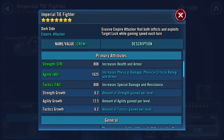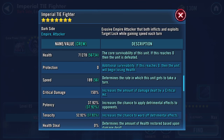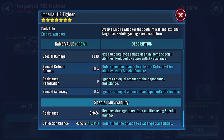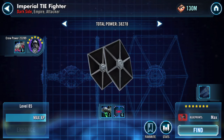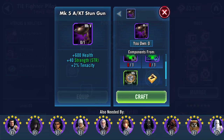Here he is at the moment: 71,278 health, 189 top speed. Physical damage, armor, resistance — back to the pilot. I'm reluctant to do that, but I have options there.